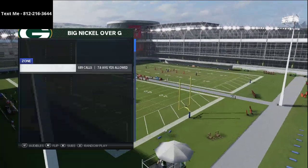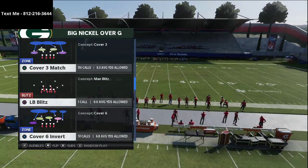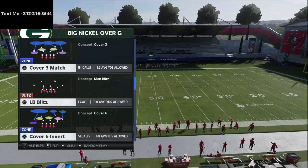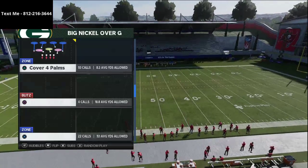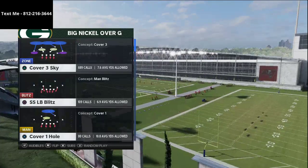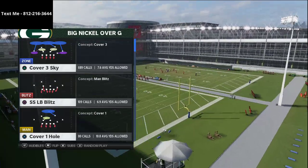This defense is absolutely one of the most powerful defenses in the entire game. It's still very effective even late in the year — not only because of how well it performs against the run, but also because of how well it does against the pass. We're going to break down Cover 3 Sky and then work out into the different components of this defense.